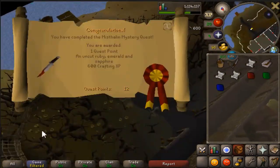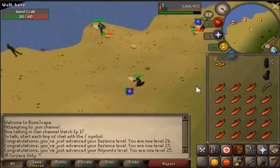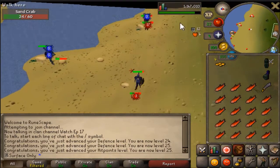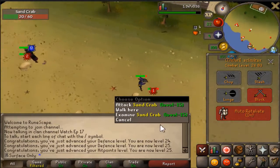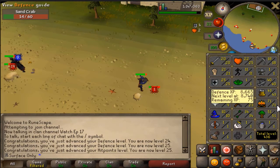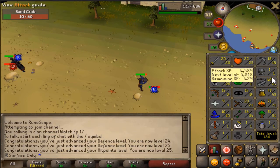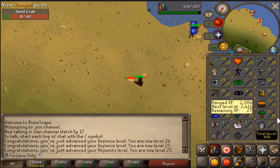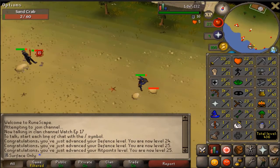Next episode we'll probably start off with a barrage of quests. And here we are now just killing sand crabs. I didn't get any of the spots over here sadly, but it doesn't really matter because at my level they don't hit that often for me to need three, so it's good. Currently I'm aiming to get 30 defense, then 30 attack, 30 strength, and then 40 defense. For the next episode we can start training range, because range is going to be how we plan to kill all those bosses.